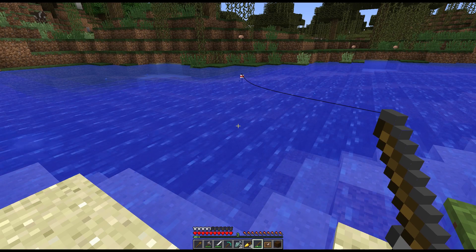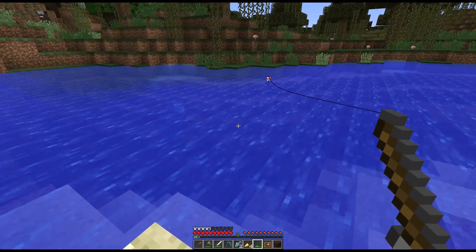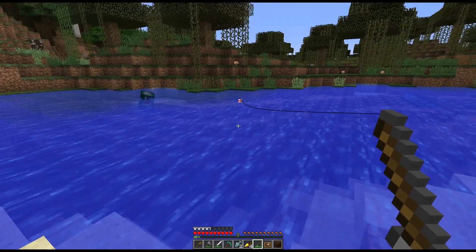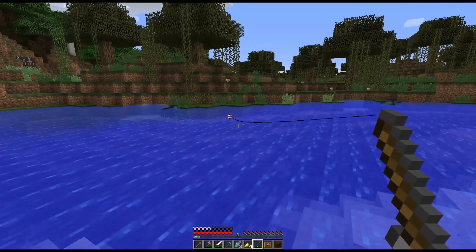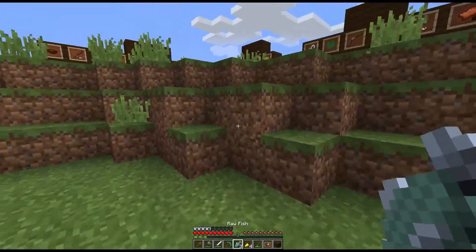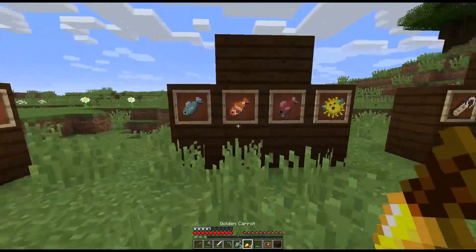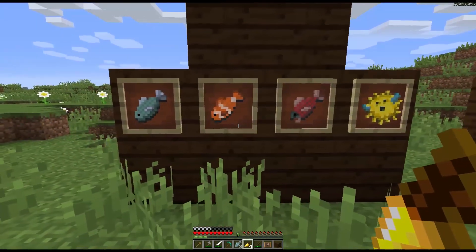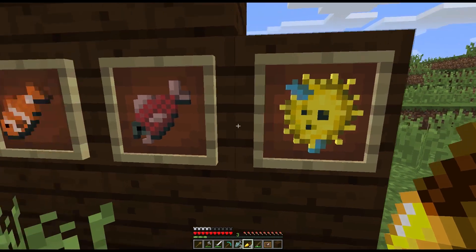I'm going to quickly explain the enchanted books system, the rarity thing, and I also want to explain the new fish types, because of course with the new fishing there are new fish. Oh wait — there we go. It's just a fish. So as you can see, fish are still the most common type of drop, but there are also other types of fish. There are three brand new types of fish coming with this update.